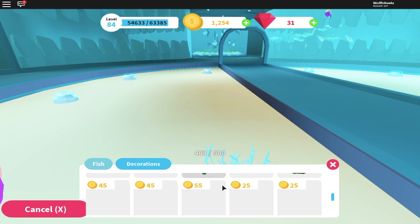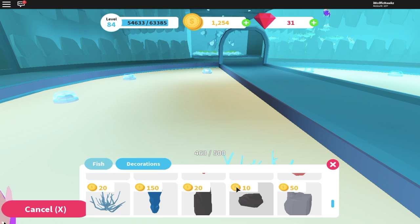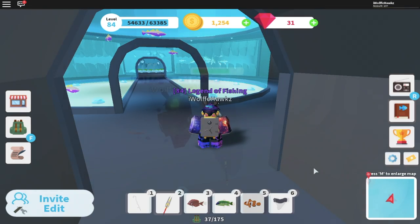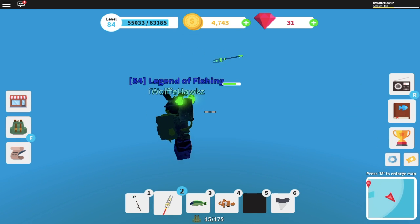The third new feature is the new aquarium decorations. There are 10 new decorations — there are red and blue decorations. And the last new feature is my favorite.